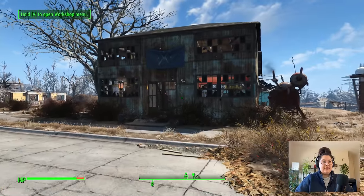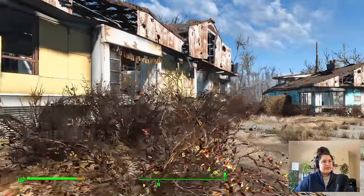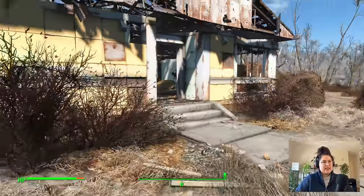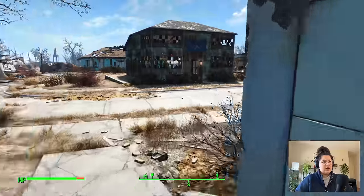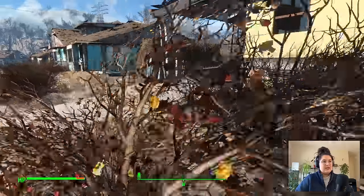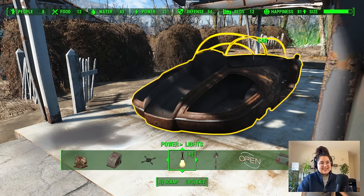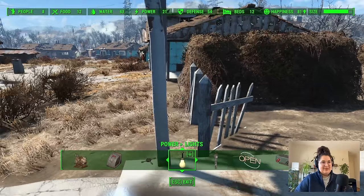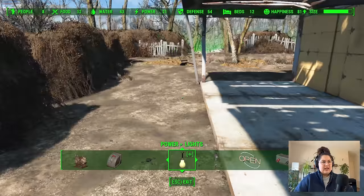Here on the right we have the Minuteman factory, and here on the left I don't believe we've touched this house yet. So I'm thinking this is going to be our ammo store or weaponry store. So let's go ahead and get scrapping things, because like always, Sanctuary gives us a really hard time with the build limit. And I'm trying to respect the build limit.